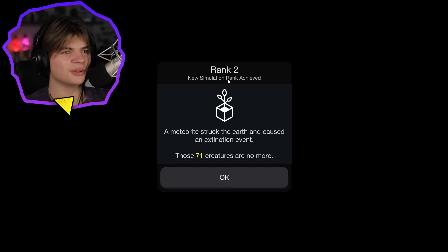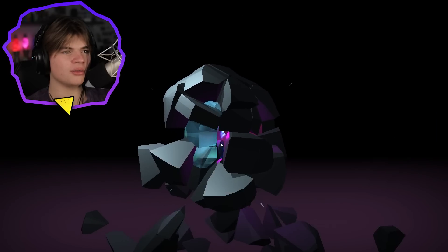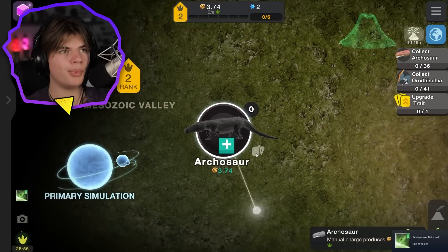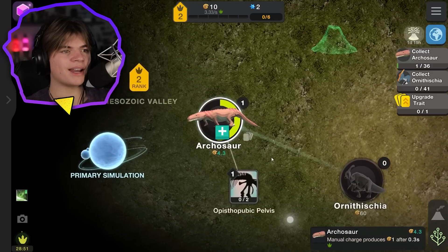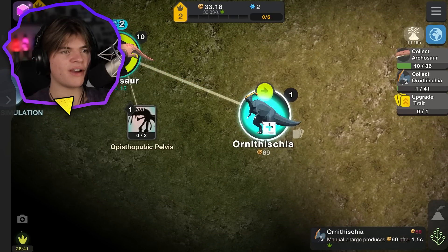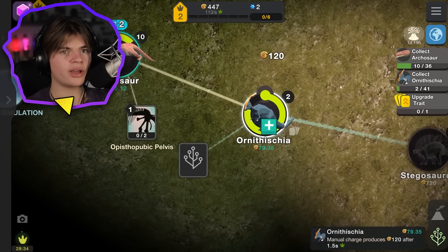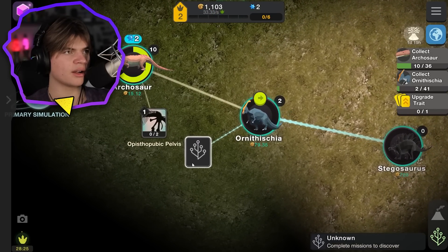Extinction of the dinosaurs, let's go! Now we're rank two - there were 71 dinosaurs and now they're all dead. Sacrifices necessary for our research. We got a new geode and another Darwinium cube. We started over but now it's rank two, and it'll automatically do this because we already unlocked the mutagen thing. That one was way faster!